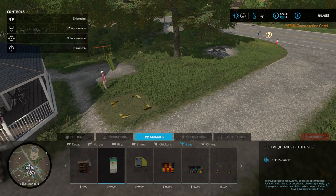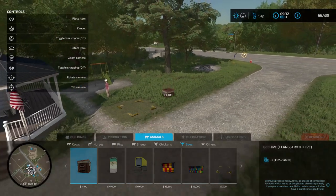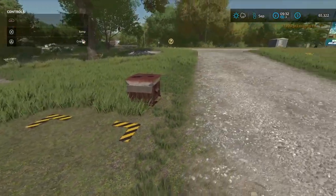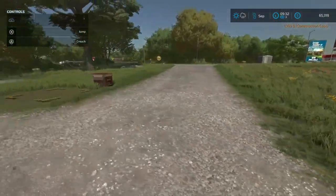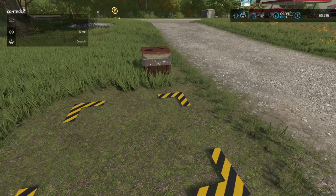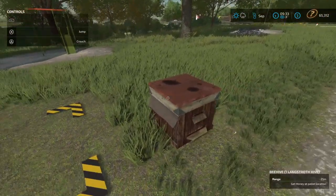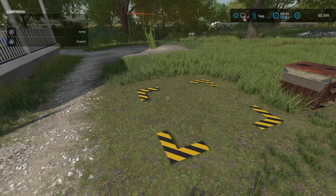I'm just going to go for the little one here at 1,100 - we're just going to get started with our beehives and place it right there. The bees are going to pollinate our canola which is going to give us a higher yield bonus. The honey they produce will fit into this little area here. There are mods available where you can have 12, 24, or 32 palettes, so as you build your hive you're going to want more space for more palettes, otherwise you'll have to keep going back every five minutes.